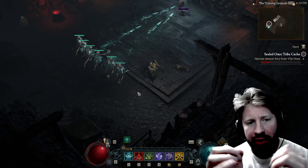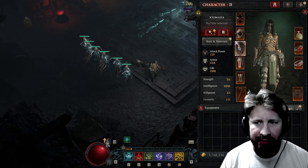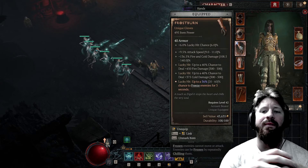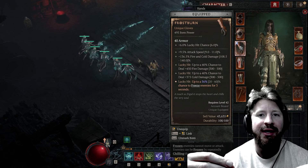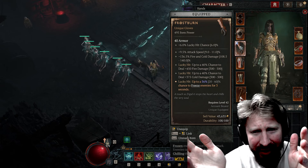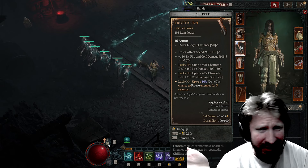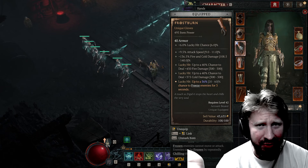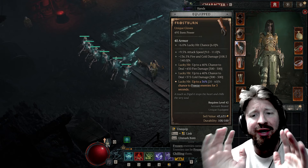So Frostburn Gauntlets are from Diablo 2 and they used to be a pretty cool item. In Diablo 2, they gave you 40% added to your maximum mana, which is just a crazy amount. Things are kind of different now. Diablo 3 had them as well — I think they cast like Frost Nova or something on striking. But nonetheless, they're kind of interesting gloves.